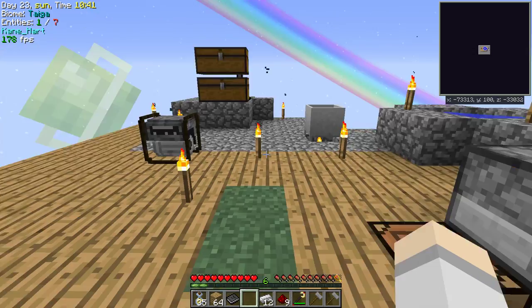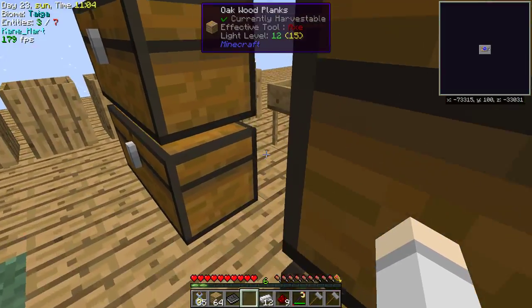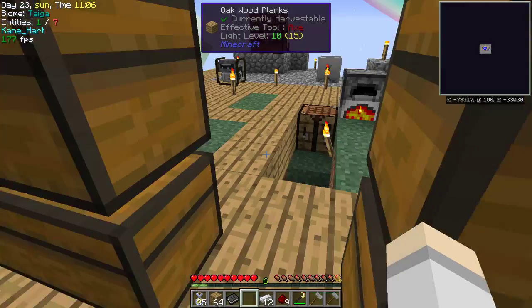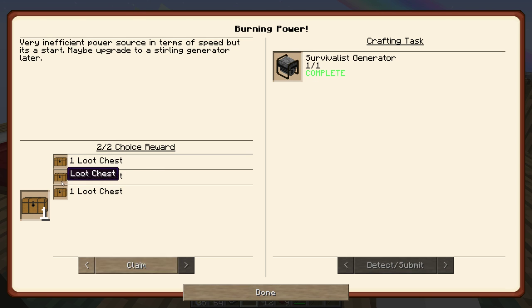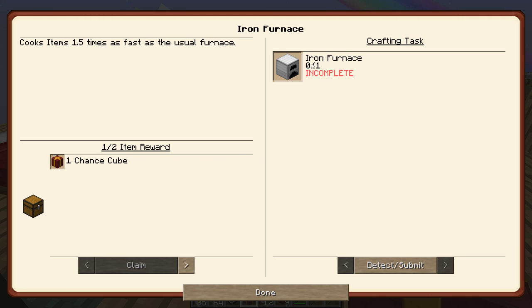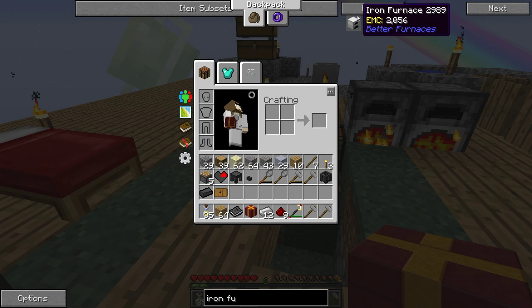They shouldn't do too much unless they've changed the values, but that's actually a little more than I thought — it shouldn't be that big of an amount. It's a bit loud. So we got that and we can move on here. We'll get a quarter heart — whatever. And then we can make the iron furnaces, which is something I wanted.